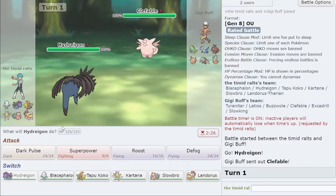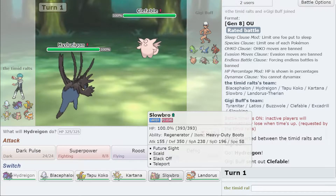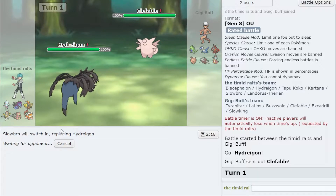They do lead off with Clefable, but they don't get to scout out my set or anything. I think that's more or less okay — I'm going to go into my Slowbro here. I think that is the correct play. They could click Thunder Wave, Knock Off, or Moonblast; Moonblast is of course the safe play to click here.